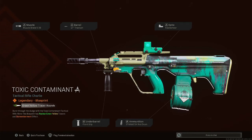What's up everyone, it's your boy Atlow back with another video. This one is the Toxic Contaminant Tactical Rifle Charlie Legendary Blueprint, unlocked by purchasing the Antonoff Operator Bundle. Make sure to like and subscribe and hit that notification bell, I'll be bringing you more videos just like this one.